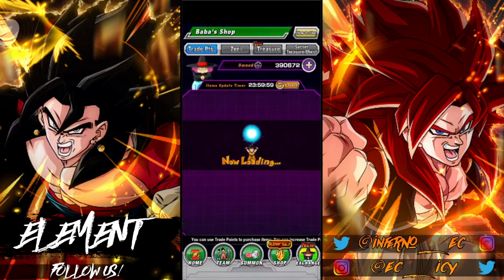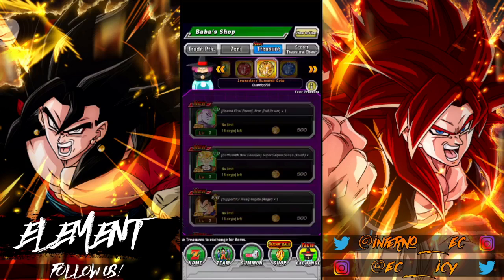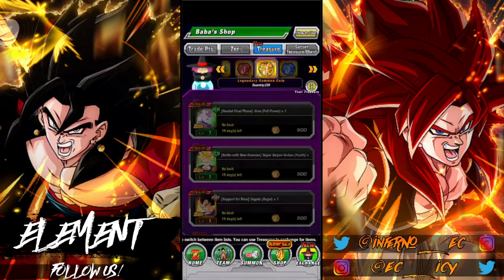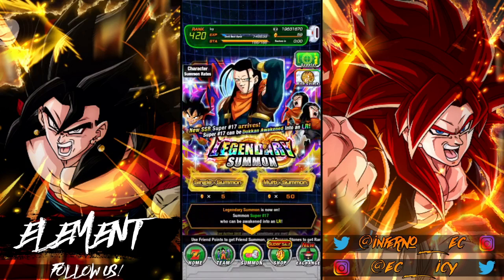I guess we could take a look at the coin shop — I don't even have enough coins to buy an LR at the moment. On JP, Gohan is there. It's a little different order for us on global because Jiren came out after Gohan on global, but still the same LRs for the most part. I think JP should be getting the six-year LRs on the next legendary summon banner, which will be cool.